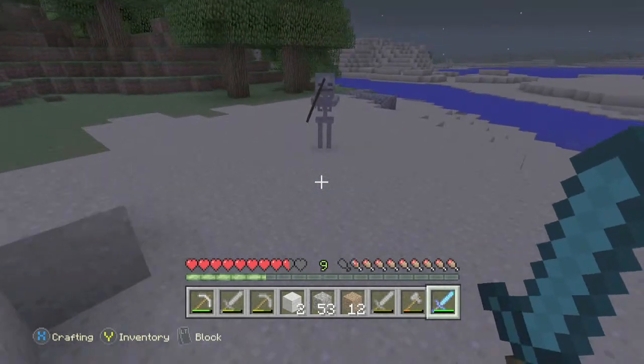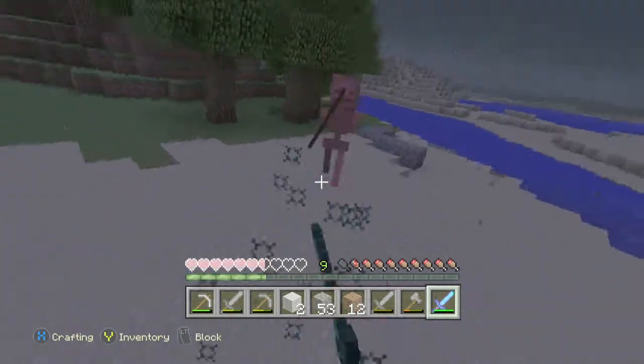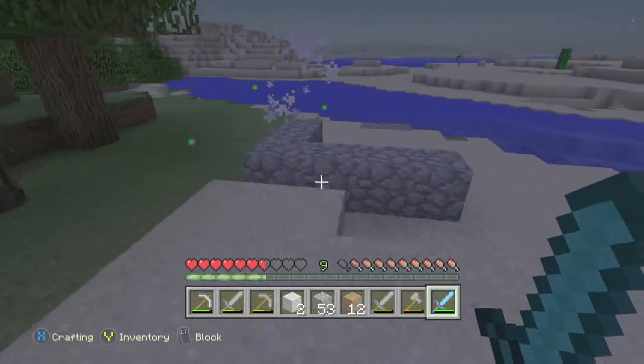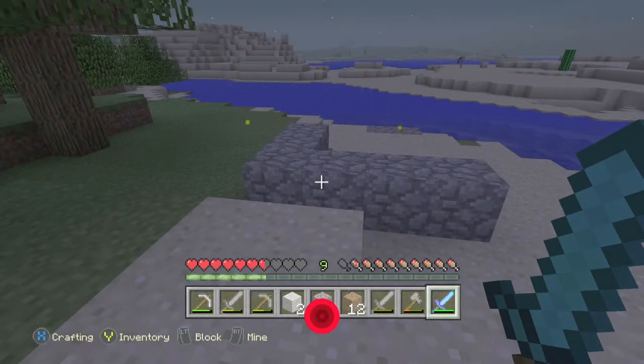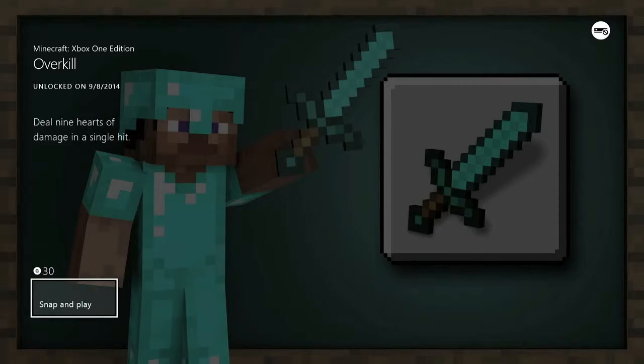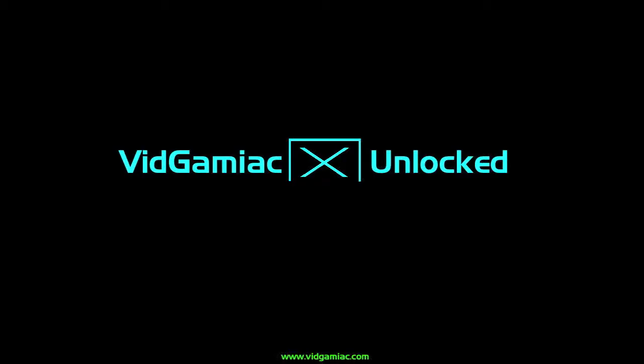Find a skeleton or zombie if you have Smite, or find a spider at night if you have Bane of Arthropods. Then drink your potion of strength and do a jumping attack to land a critical hit. All of that should lead to a strike that does enough damage — you should get the achievement for 30 gamer score, and that's all there is to it.